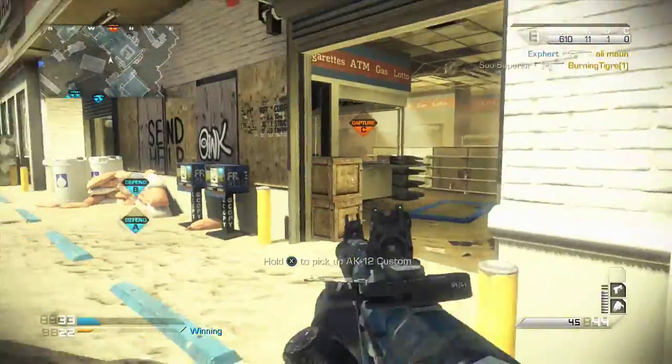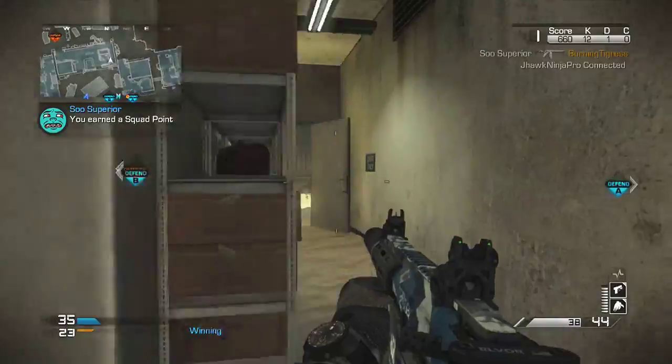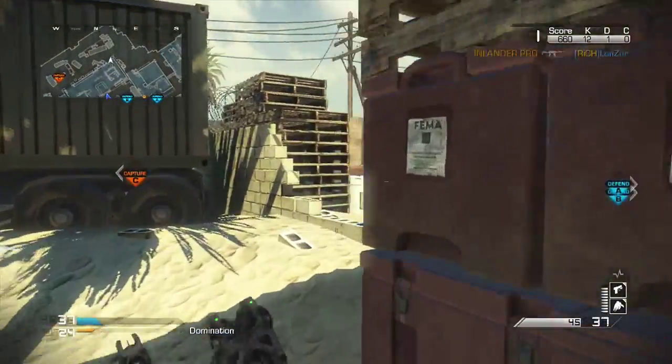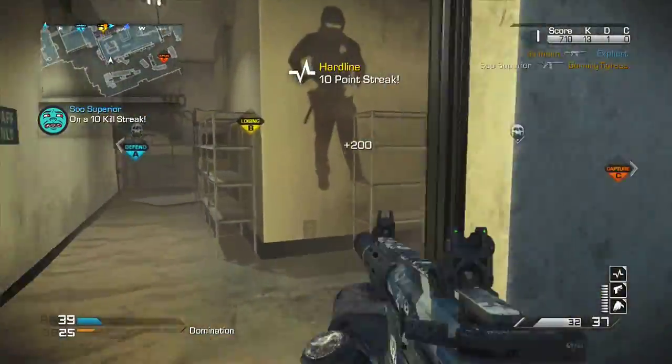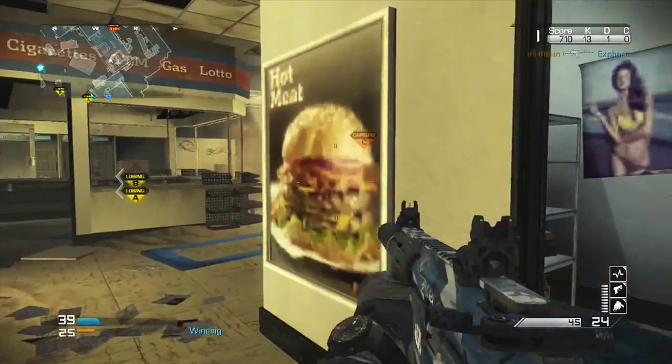Octane is definitely one of my most chembed maps, just because of the way I know how to work it. I know if I'm standing here, I know where they'll spawn, or I know how to block a spawn and make them spawn by my teammates. Me and Expert working together can just control the spawns perfectly.